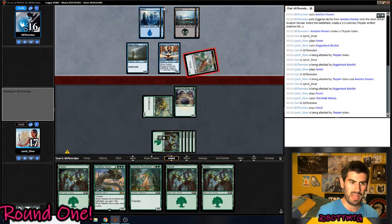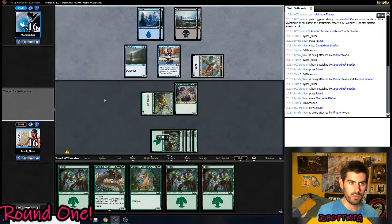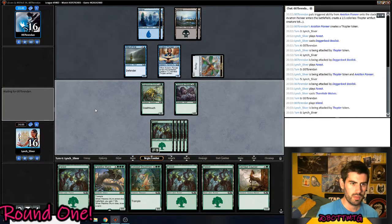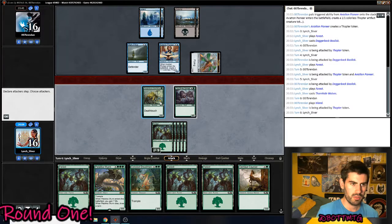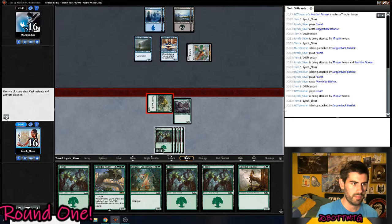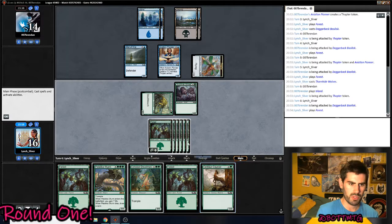There's not really a Black trick that can get us here. There's no Black Death Touch trick of that nature — there's Strangling Spores, I suppose. I'm just going to attack with this. So, now there is Bone to Ash. I definitely could play around that and just play Centaur Courser.